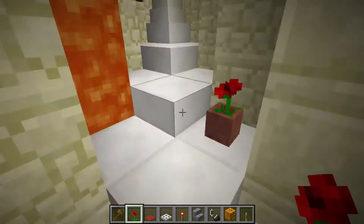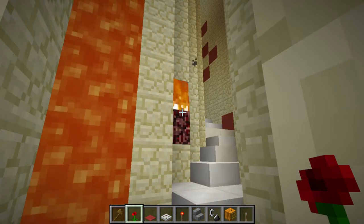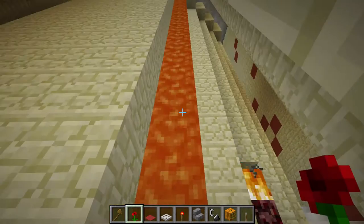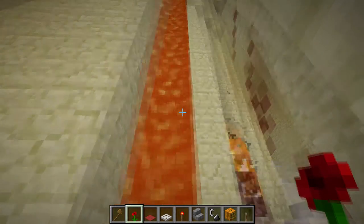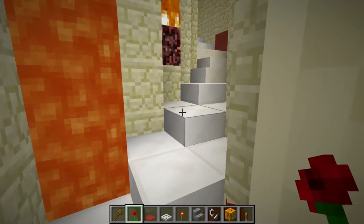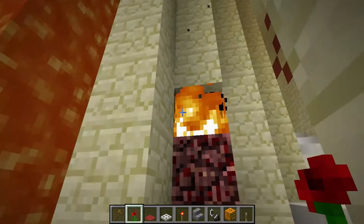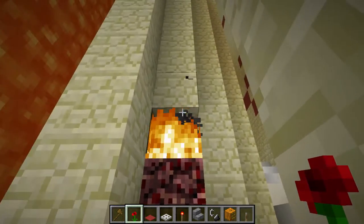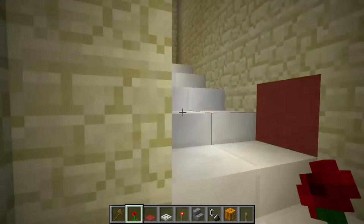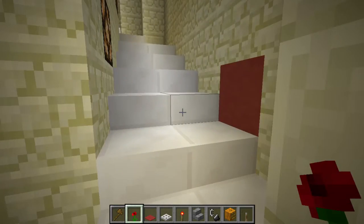Good illumination blocks might be lava or fire, if used correctly. You have to be careful with these two because they can either burn you or burn wood, wool, or other flammable blocks if you haven't disabled the fire spreading commands, or if you place blocks beside or near them.